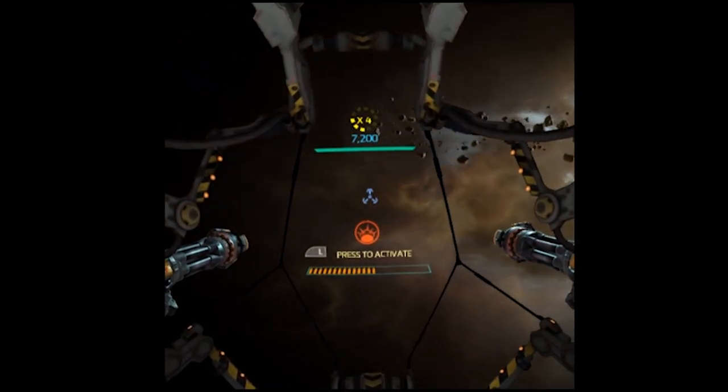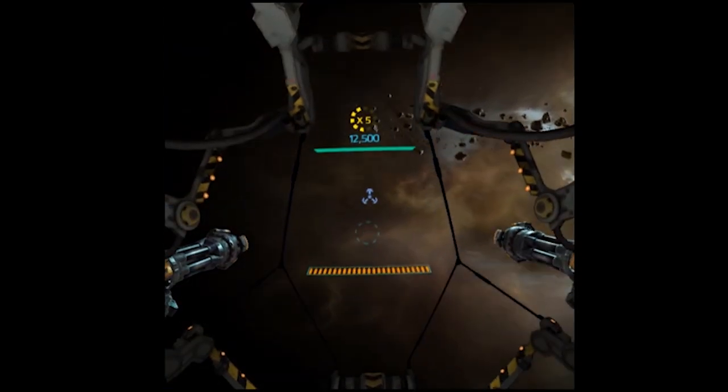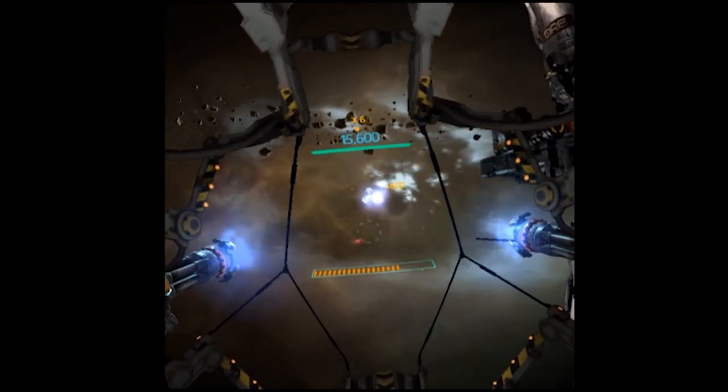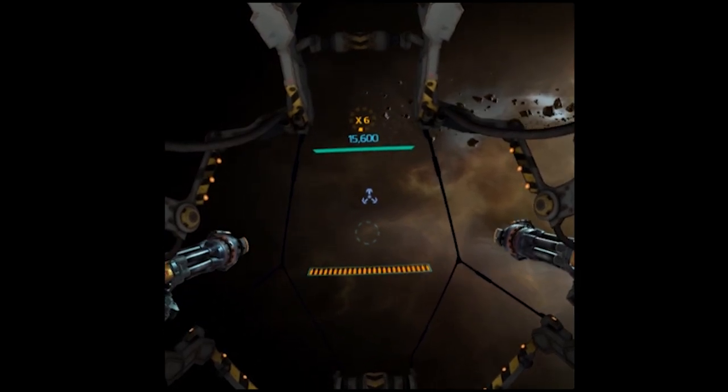The cube that I just picked up is a power core and it gives me a special weapon. I'm going to use it right now — it's the smart bomb. To fire your special weapon, you use the Y button. Some of the special weapons are smart bombs, homing missiles, or a repair, which repairs your turret.